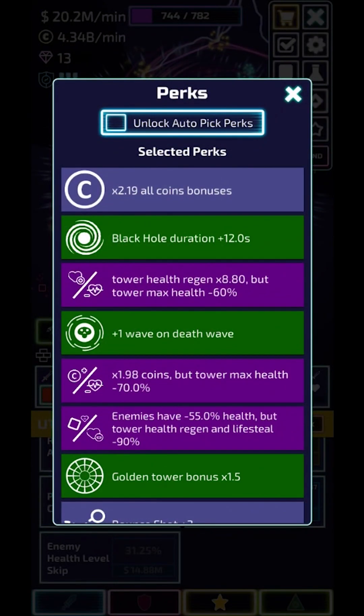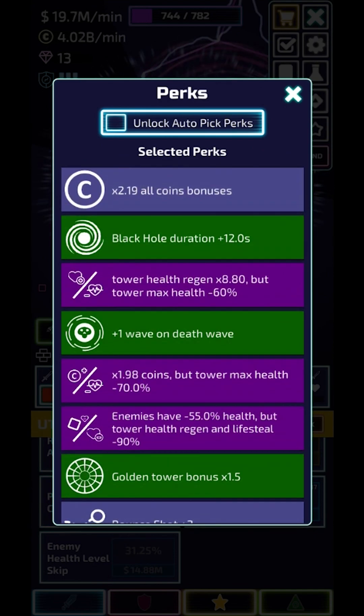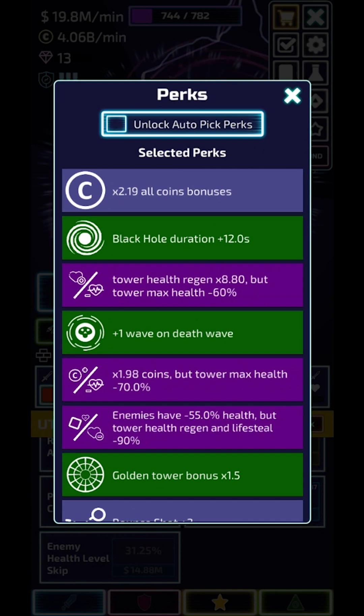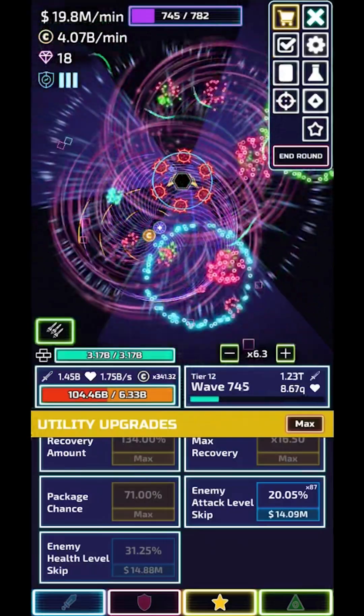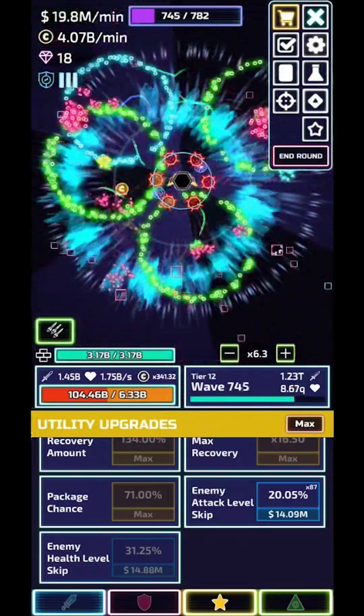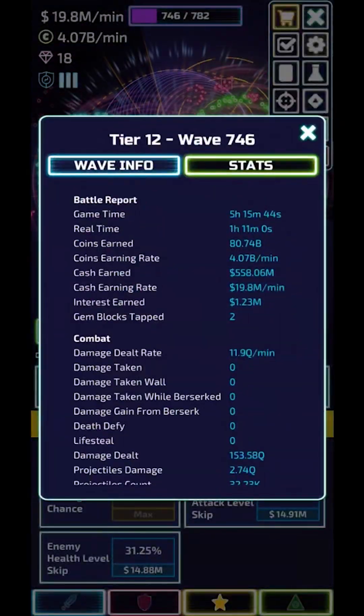So I've gotten really lucky with perks. I got the third perk wave requirement at like wave 400 something, and then I got the golden tower bonus, then 3 other coins, and then got everything else. I got the tradeoff perk, then black hole duration, and then the last coin already at wave 744. That's pretty lucky for me — I usually don't get that lucky.